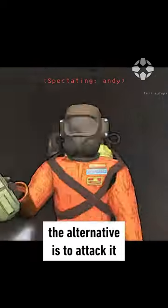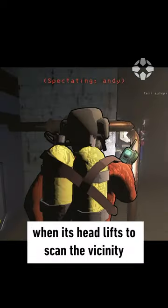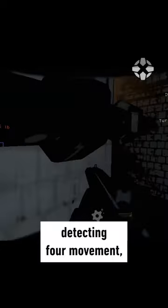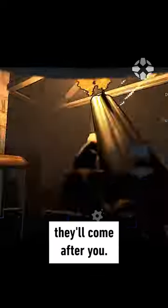So if you're like us, the alternative is to attack it during its vulnerable state, when its head lifts to scan the vicinity and exposes its eye. But if you're not ready to attack it, don't move. This scan is detecting for movement, and if you trigger it, they'll come after you.